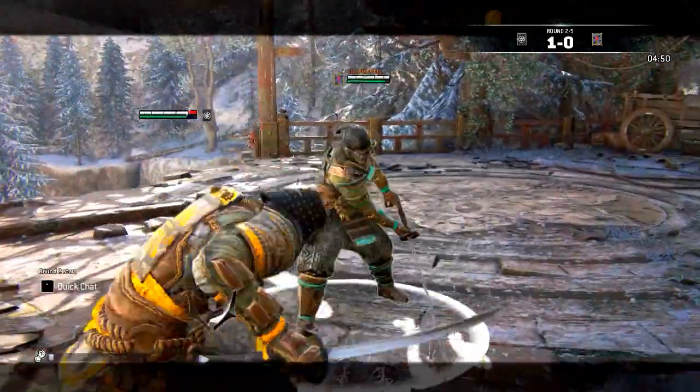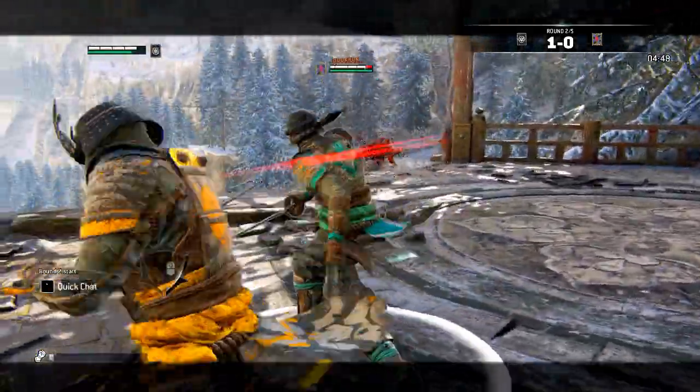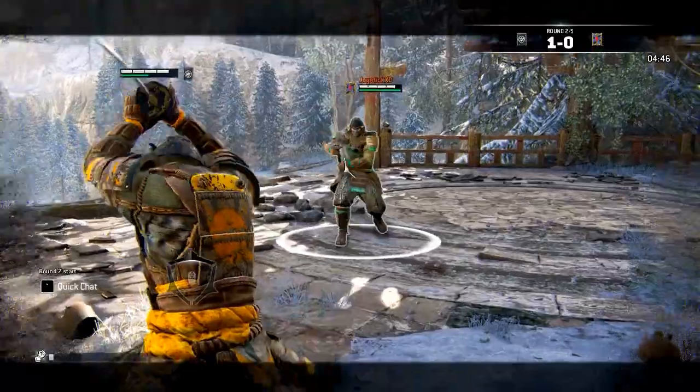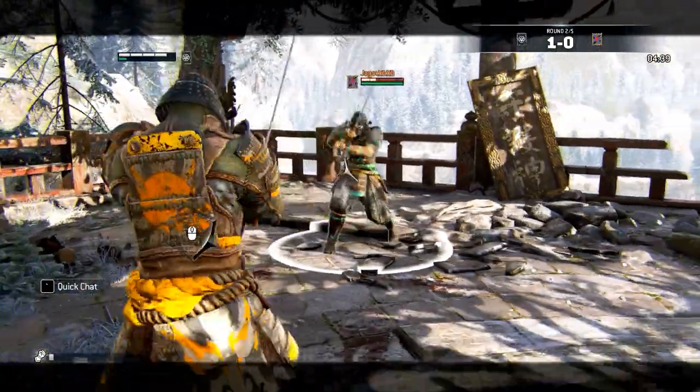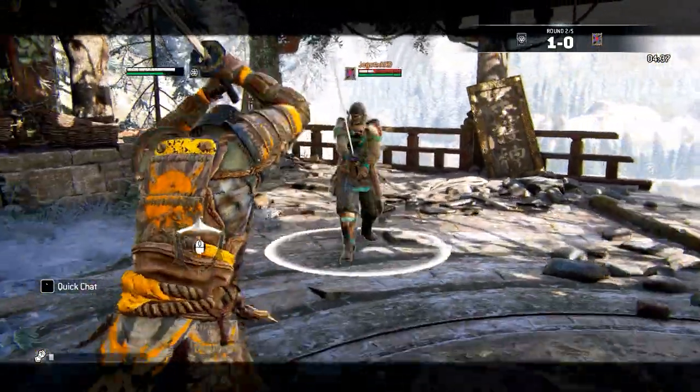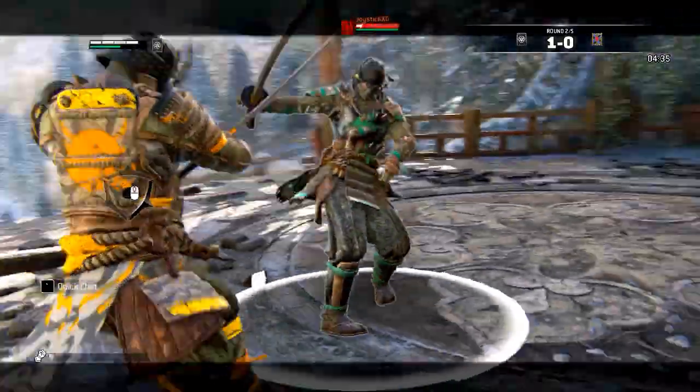The Orochi is in general very effective against slower champions like the Warden, Warlord, Conqueror and Shugoki. Effective counters to the Orochi are the Nobushi, Kensei, Raider, Lawbringer and Valkyrie, since these champions have range on their side and dodging their attacks is quite hard.